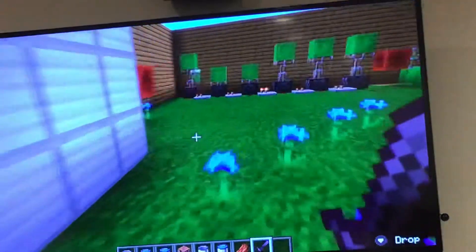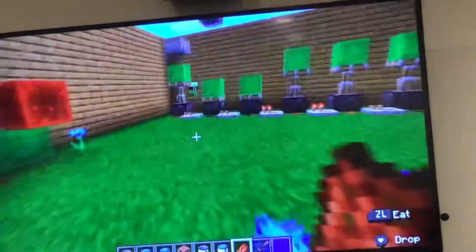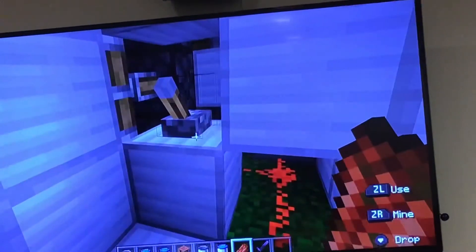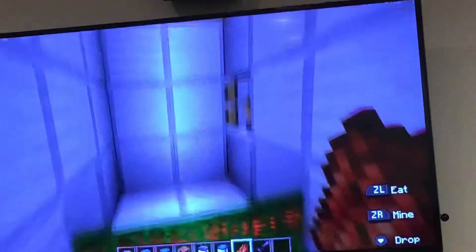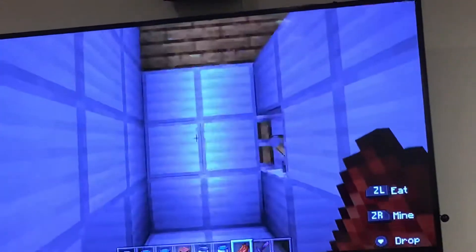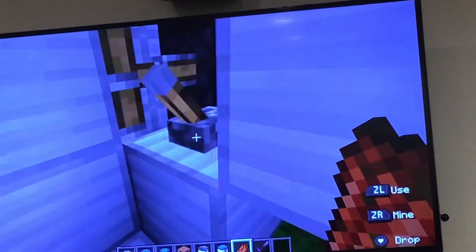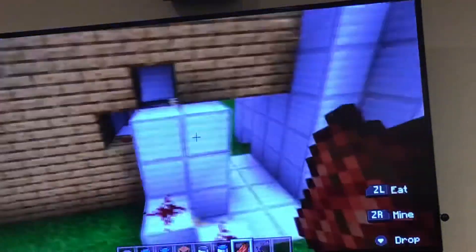Over here you can see this one is kind of simple — I think people call it a two-by-two door. It's a six-block door: two blocks wide and three blocks tall. I did cover up all of the redstone, but I'm going to try to show you guys some of it.